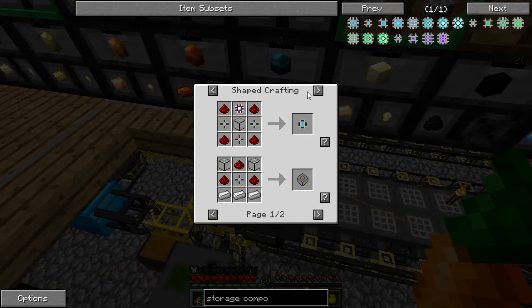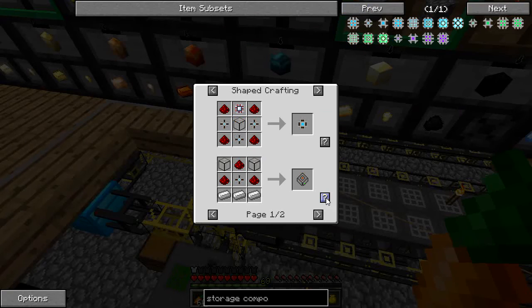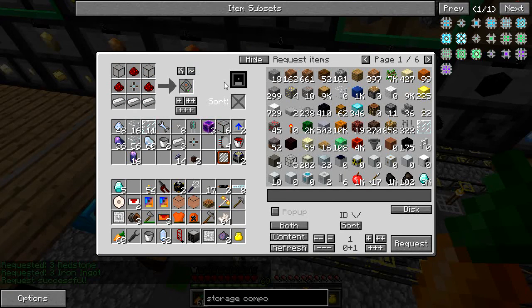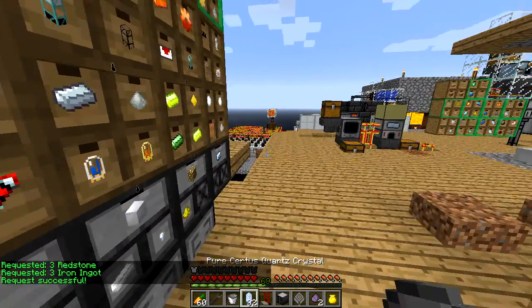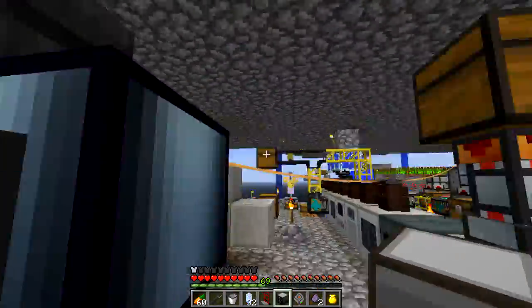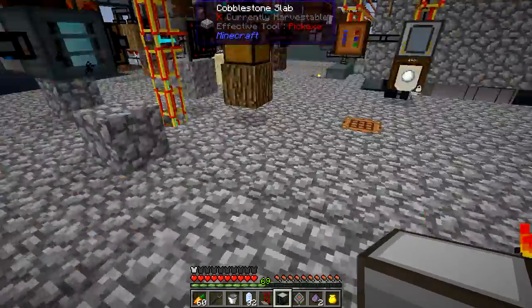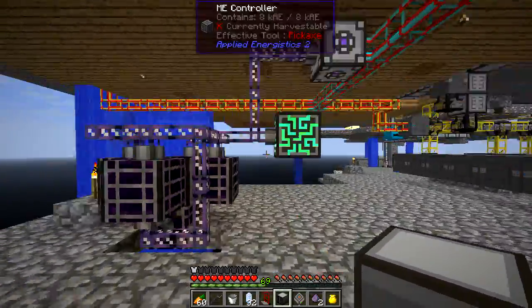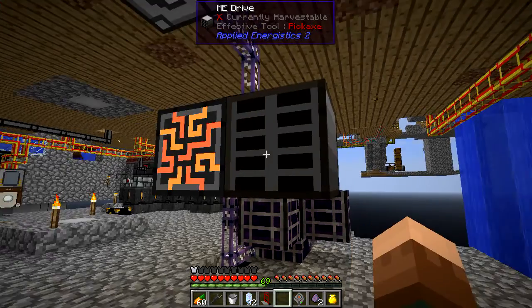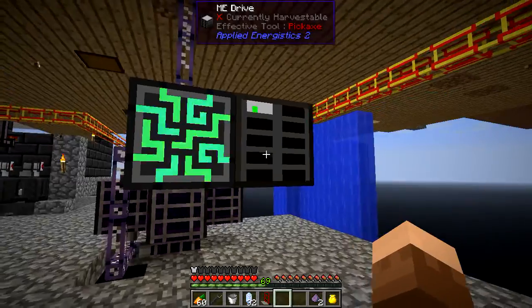Now I need to combine that into a storage cell. Let's build that up — there we go, a 1k storage cell. Let's load that into the ME system and link it up by placing this next to the ME controller. You can build these out up to seven blocks in any direction. I'm going to be moving all these parts later, but there's the first ME storage cell. Awesome.